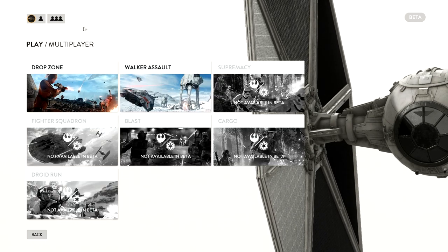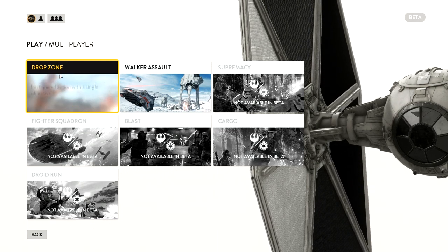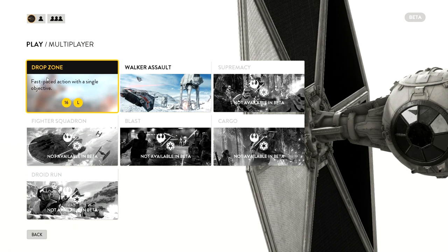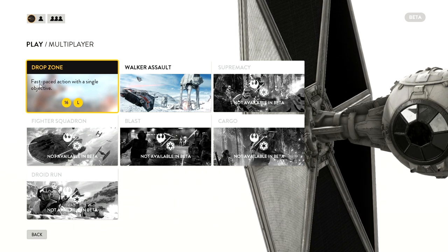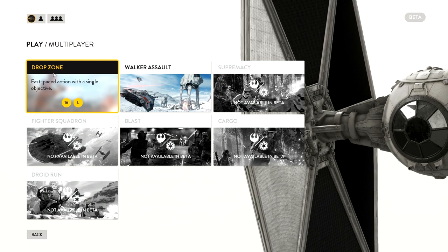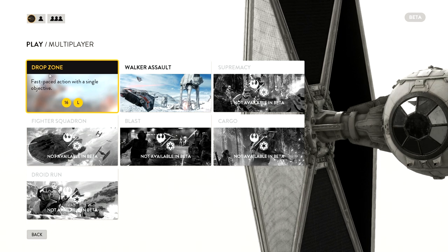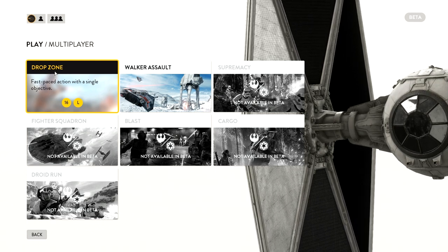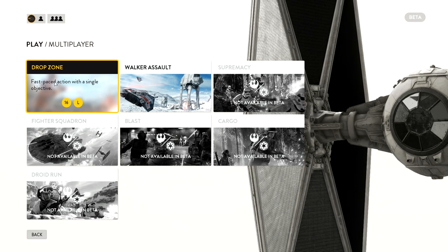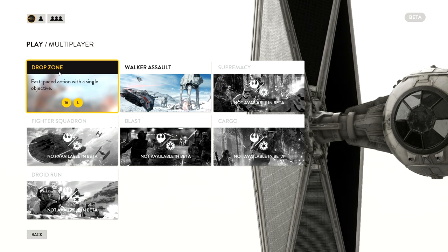Right now in the beta there are only two match types available. The first is Drop Zone, which means escape pods hit the ground, and the objective is to capture and hold them for a short amount of time. Holding them scores your team points and lets you pick up special items — like an orbital strike to bombard an area, an auto turret, weapons, grenades, and landmines.